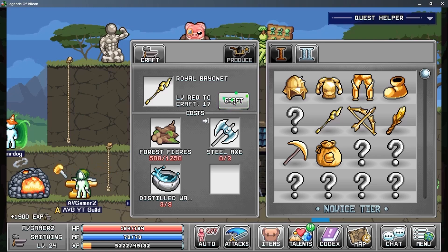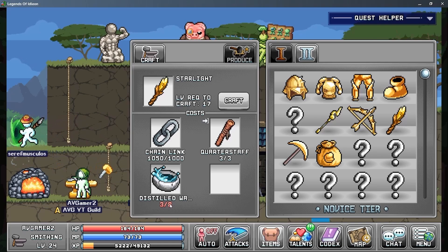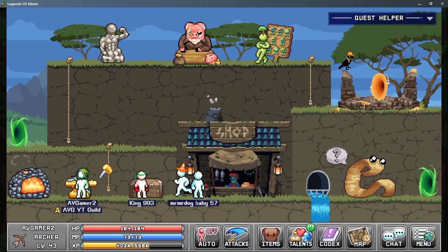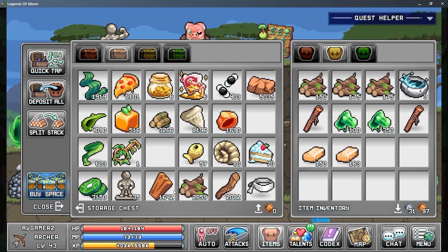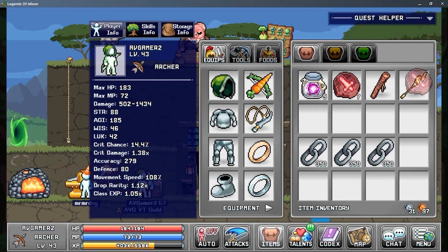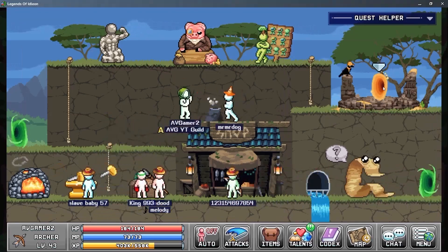The first thing I'm going to show you is the Royal Bayonet. I finally got my forest fibers and making it will be easy — I just need the still water, which I'll do off screen. For that bow I need 250 gold bars, so that's going to take some time. The bayonet is made and we'll improve it and give it to our warrior. Our barbarian main character is level 50 right now and by the end we're going to reach level 60.